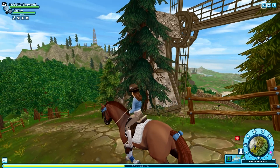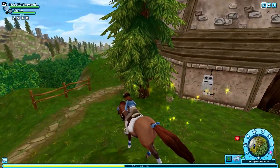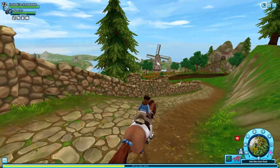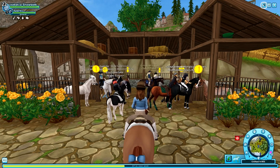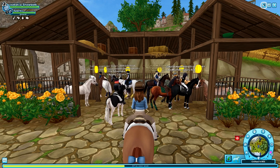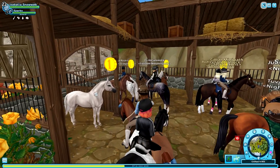The gen 3 Arabians are at the same exact location as where the gen 2s were, but the gen 2s were moved a few weeks ago and they've also updated the stable. Over here we have a gray, a bay, a palomino, a dapple gray, a liver chestnut, and a chestnut rabicano — I'm not sure if I'm pronouncing that right, please correct me in the comments.